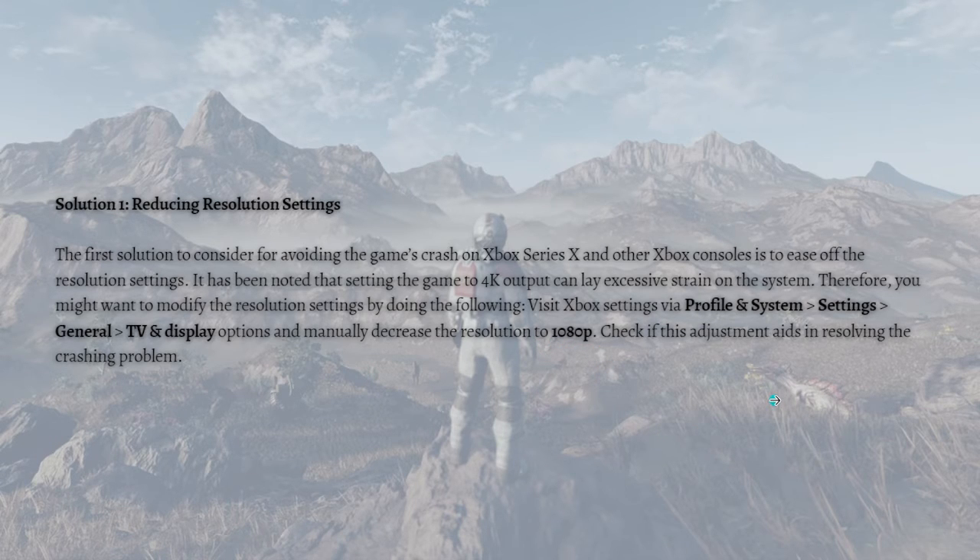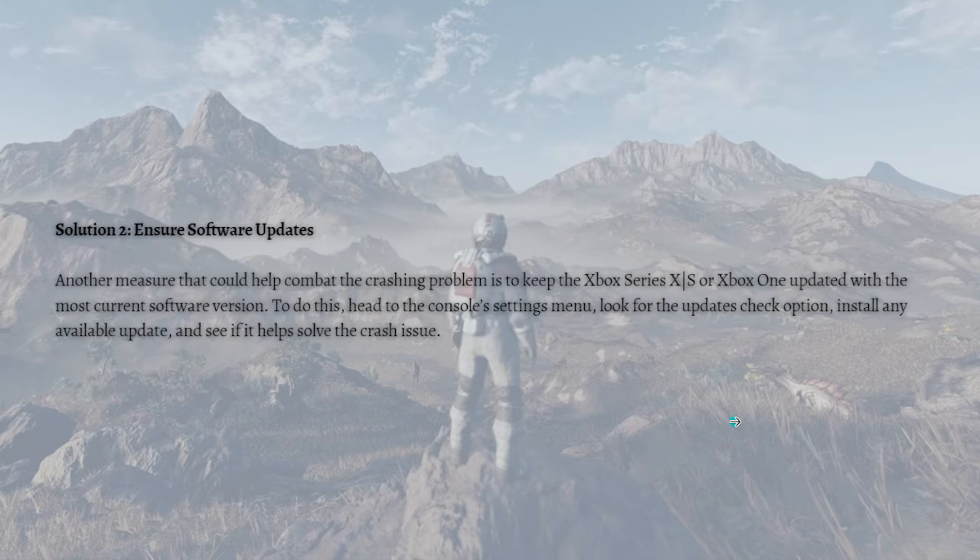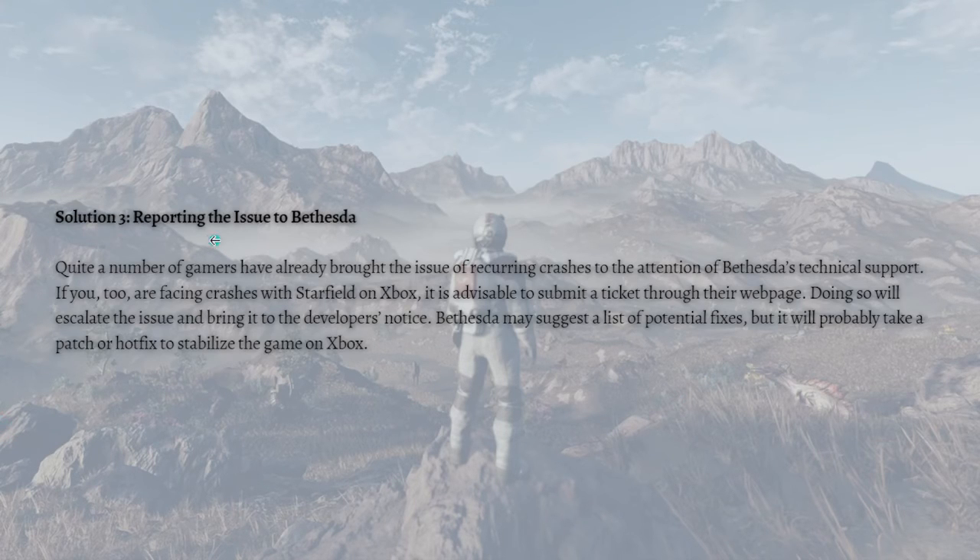Check if this adjustment aids in resolving the crashing problem. If it didn't, the next thing you can do is ensure software updates. Keeping the Xbox Series X or Xbox One updated with the most current software version can help combat the crashing problem. Head to the console's Settings menu, look for the updates check option, install any available update, and see if it helps solve the crashing issue.